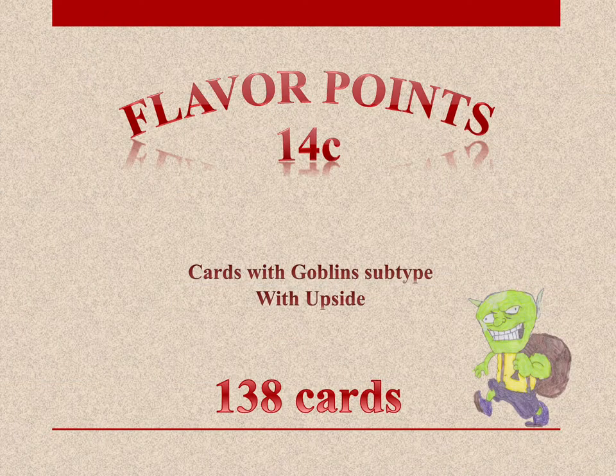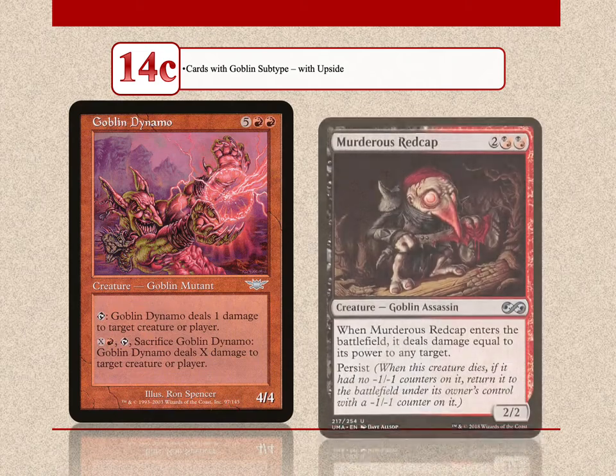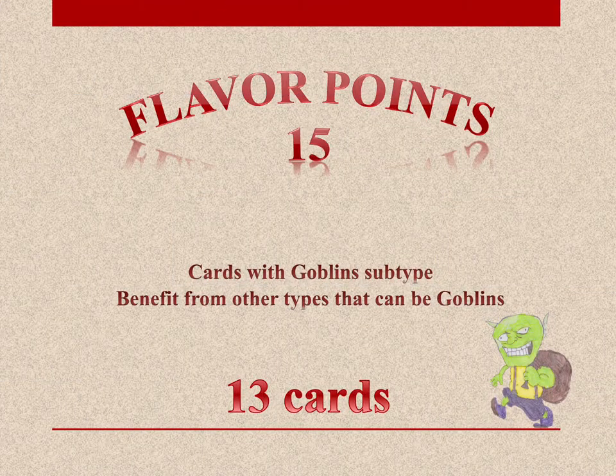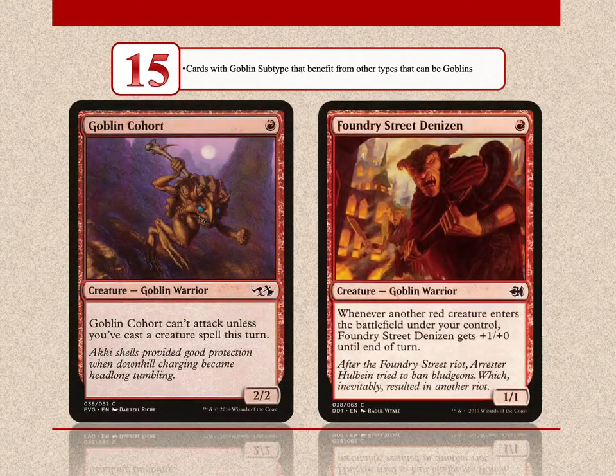In the third group of 14-point cards are goblins with an upside — there are 138 cards in this group. Such cards are the Goblin Dynamo and Murderous Redcap. Moving up the scale, with 15 flavor points are cards with a goblin subtype that benefit from other types that can be goblins. There are 13 cards with this score. Goblin Cohort and Foundry Street Denizen benefit from other creatures which can be goblins, but they don't require them to be.